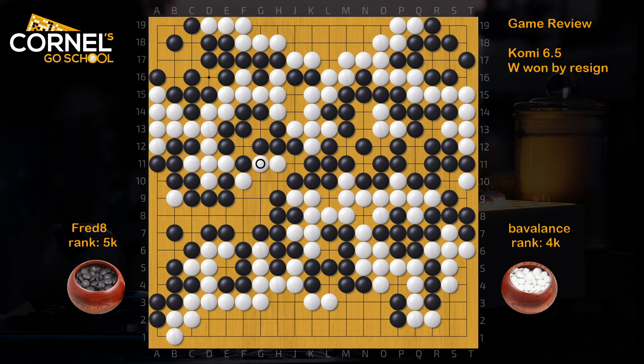And that was it. So once again, the Fuseki was quite okay up to the point where this Black group died. Pay attention in these local fights next time. And also remember that monkey jump block — it can save you lots of points in the endgame. In the next games, enjoy the review and win the next round.